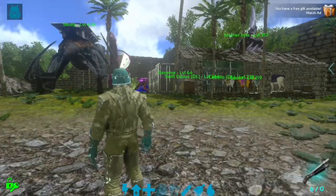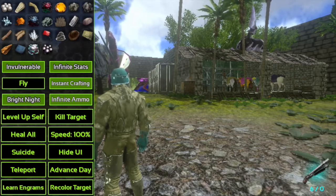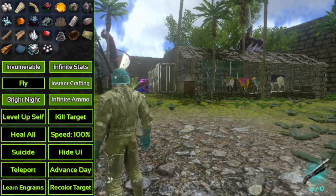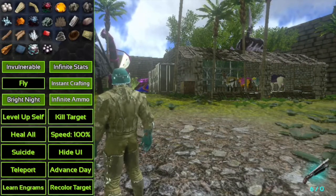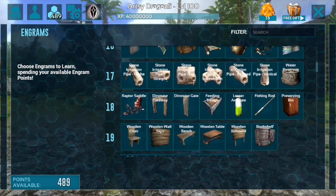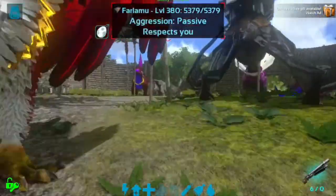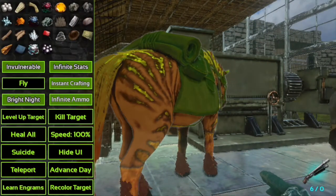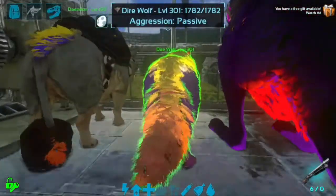Hide UI removes all your controls from the screen; to get them back you press two fingers on your screen. Teleport lets you teleport to any designated area such as caves, obelisks, and other areas on the map. Advance Day lets you change the time of day with the press of a button. Learn Engrams gives you all engrams instantly. Recolor Target changes a dino's color — it only changes to natural colors, not mutations.